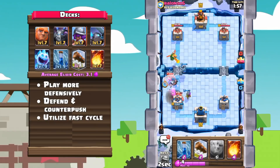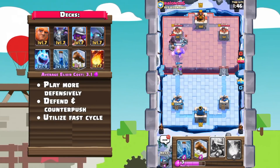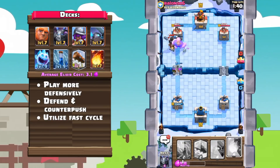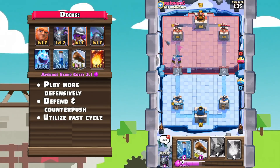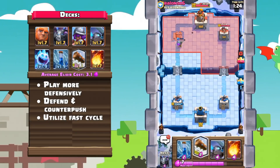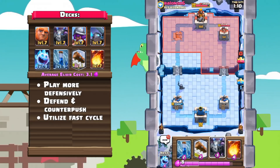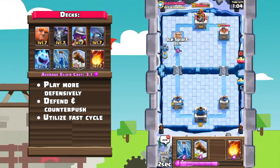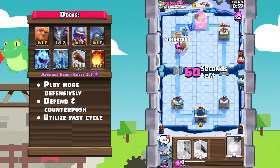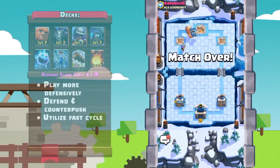The premise of this deck is to play more defensively at the start, usually waiting for your opponent to make the first move — defend, then counter push with the Giant. Another play you can do in double elixir is place your Giant in the back, formulate a push, and cycle back to another Giant as soon as the push slightly dies down. This deck sits at 3.1 elixir and has a very fast cycle that works really well with giant push decks. Also, this deck has 3 spells, so Pekka decks should be a relatively easy matchup.